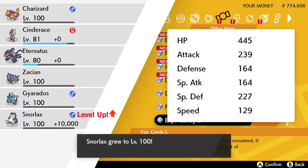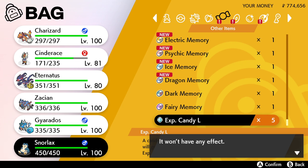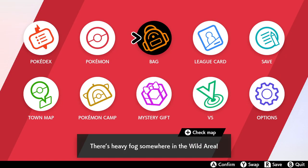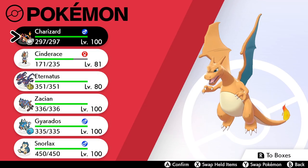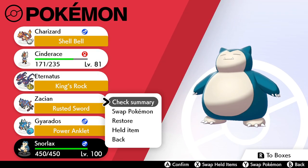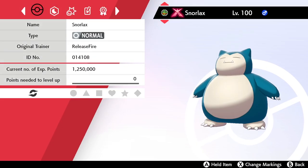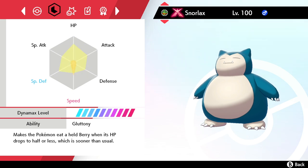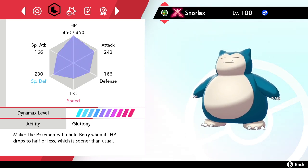You can essentially start the grind of leveling up your Pokemon as much as possible. I've managed to get mine up to level 100 by giving it the last of my candies. As soon as you get to level 100, get to the Battle Tower, and get the bottle caps and gold bottle caps from winning Battle Tower battles, you can then start to IV train — which gives you the best possible stats for your Pokemon.